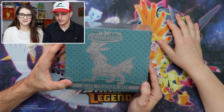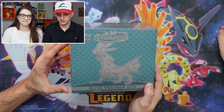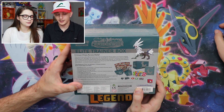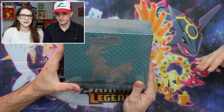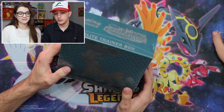So we have the Elite Trainer Box, and this turquoise — or teal — color. I'm not a fan of it. It doesn't make sense. Like, Crimson Invasion — I would expect a crimson box.